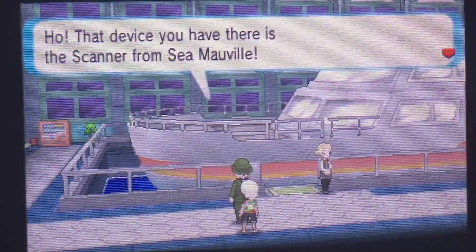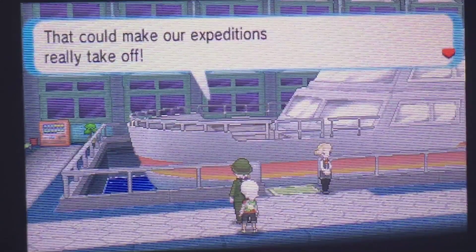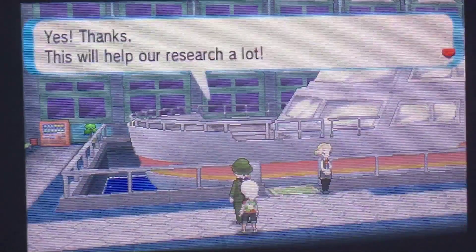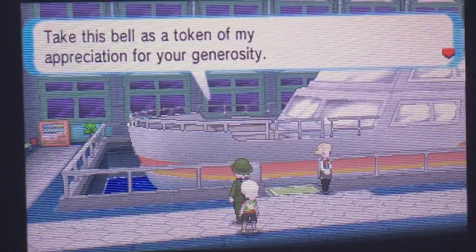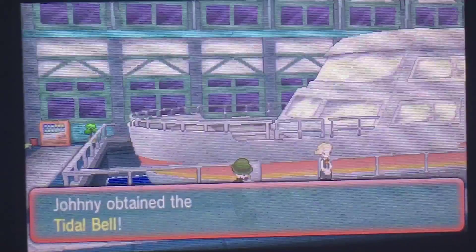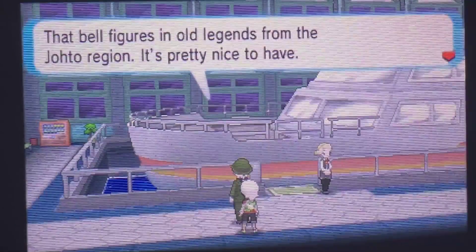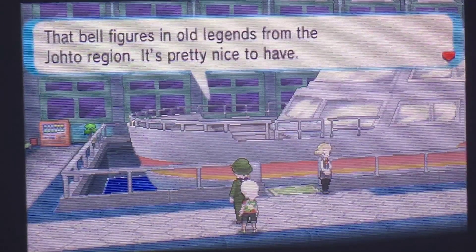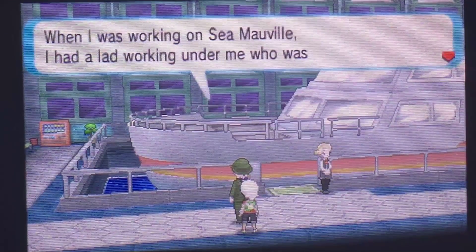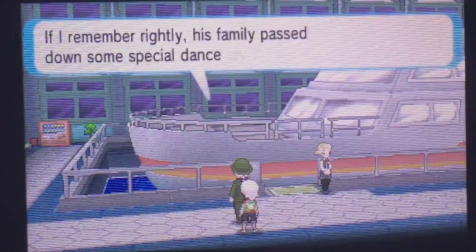Captain Stern says: 'Oh, that's the device you have there — the Scanner from Seamawville! That could make our expedition really take off. Let me take the Scanner off your hands.' And yes, this will help a lot with research. He gives you a bell as a token of appreciation — it's a key item that figures in all legends from the Johto region.